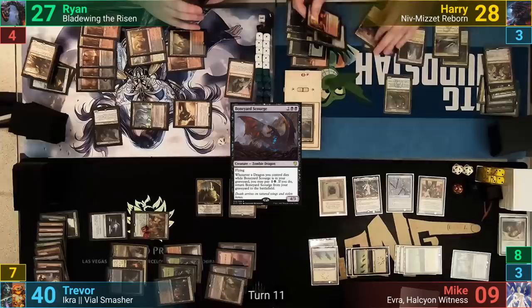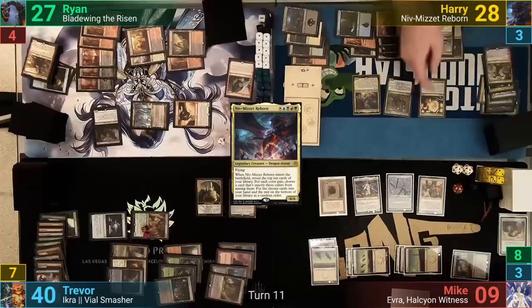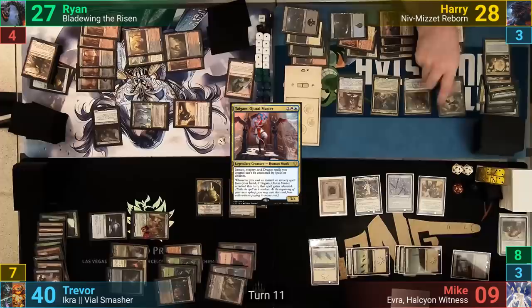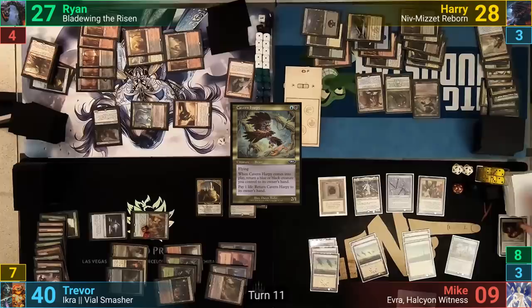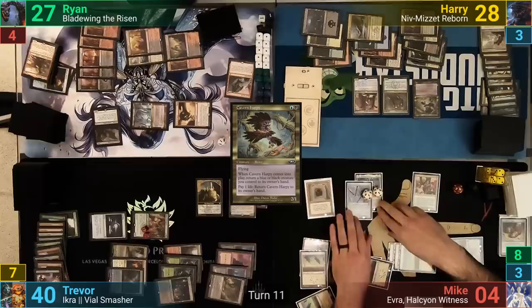Harry draws and taps enough to recast Niv-Mizzet. He reveals his top 10 cards and gets 5 to hand from the trigger, which seems really solid. Harry then casts Unexpected Results, shuffling his library and revealing off the top. We see a Taigum Ojatai Master off the top and he puts it into play. Harry then casts a Cavern Harpy and bounces his commander back to hand. At his end step, Harry discards down to seven. Mike grabs his Planes from the Oath trigger, shuffles up, and draws his two. He plays a Planes for turn and gives Evra the Trident. Mike then swaps Evra's power and toughness for his life total and taps Evra to throw the Trident at Ryan, gaining his life total worth of life back, then passes to Trevor.